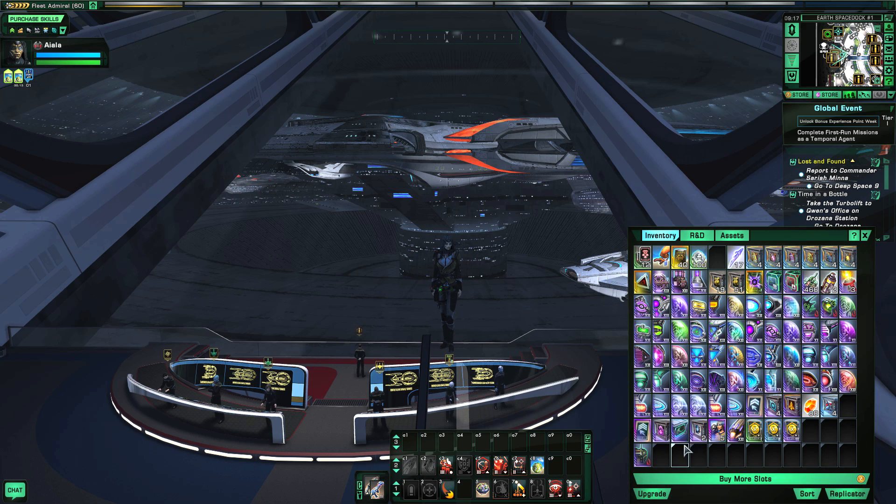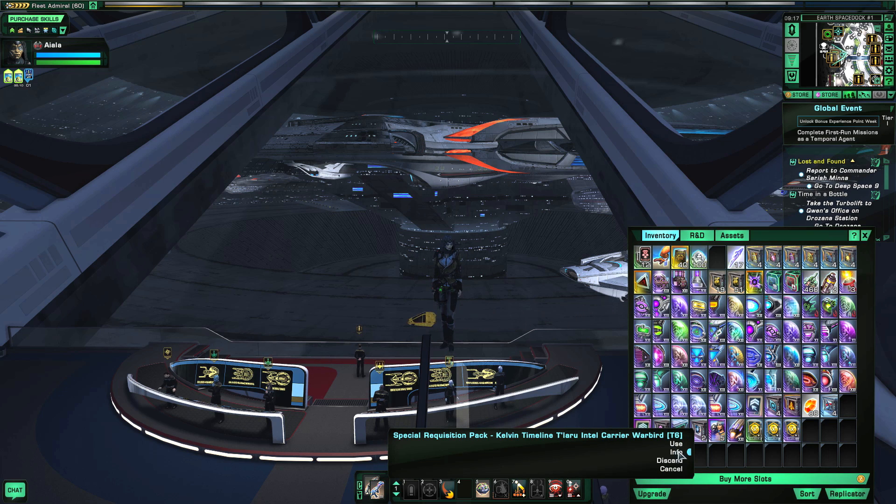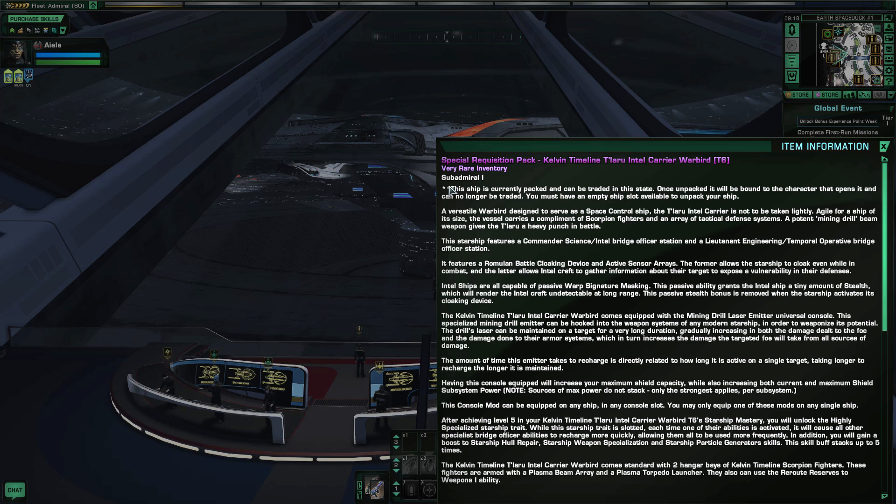The ship statistics: Special Requisition Pack — Kelvin Timeline Tola'ro Intel Carrier Warbird Tier 6. A versatile warbird designed to serve as a space control ship, the Tola'ro Intel Carrier is not to be taken lightly. Agile for a ship of its size, the vessel carries a complement of scorpion fighters and an array of tactical defense systems, and a potent mining drill beam weapon gives the Tola'ro a heavy punch in battle.